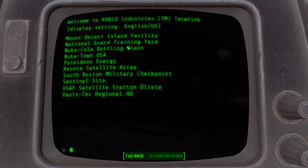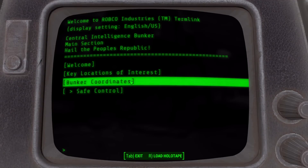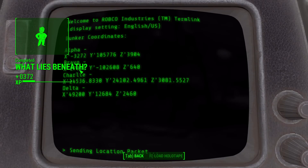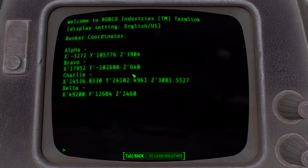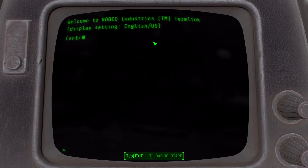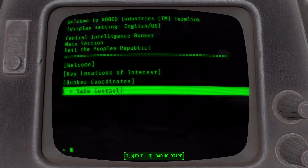Key locations of interest: ArcJet Systems, Boston Airport, Cambridge Polymer Laboratories, Federal Rations Stockpile — basically all the important places around here. But why GNN Radio Plaza? I understand all the others but not that one. More stuff — why Nuka-Cola? And bunker coordinates — I assume it'll give us the other bunker locations. What Lies Beneath — completed. Oh no, is it not going to put them on my map? Oh thank god, the bunkers are there — I've never had to figure out coordinates in this game before.